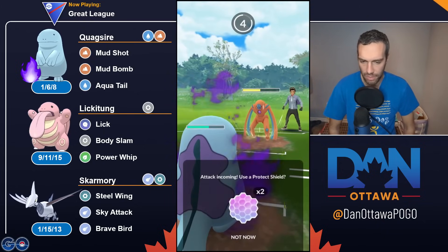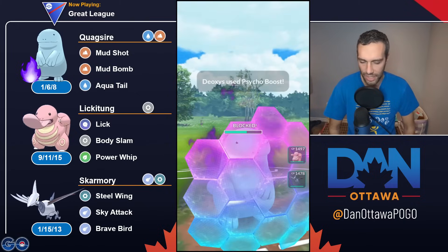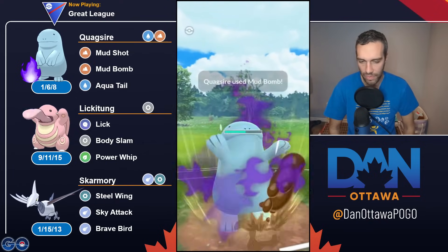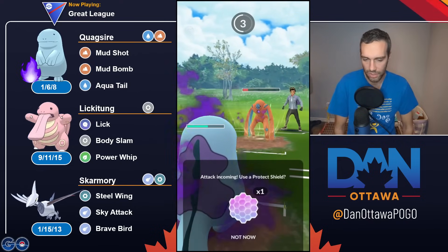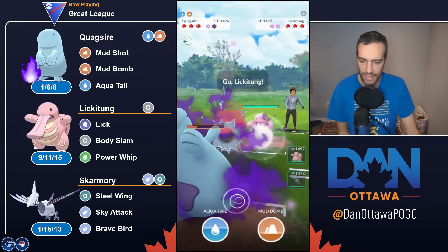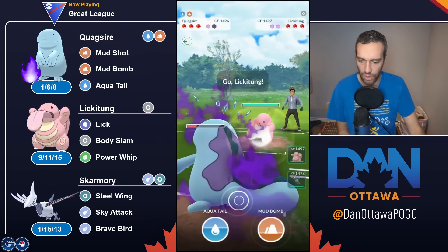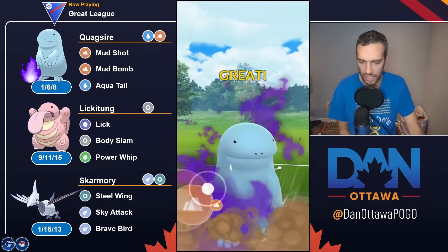Still come out with energy, probably shield. I don't need to shield, but shield the Psycho Boost is probably the smart play. They're still staying in. This is kind of a dumb throw because it doesn't take out — they're just going to another Psycho Boost. This was where you should have gotten Aqua Tail. That did not take out and I would still need a second move. So just throw double Aqua Tail instead of throwing a Mud Bomb and then an Aqua Tail — just a waste of energy.